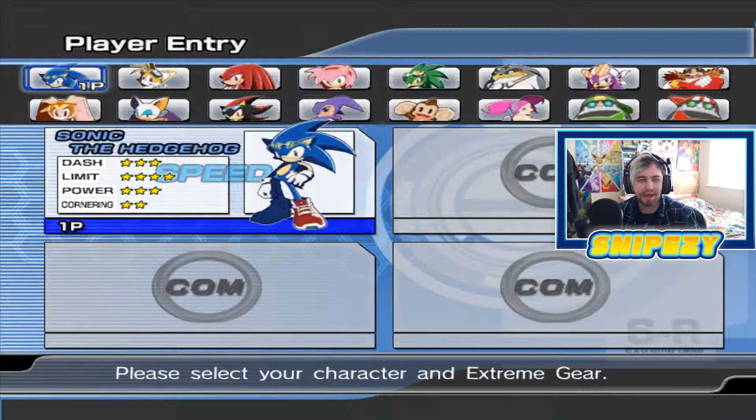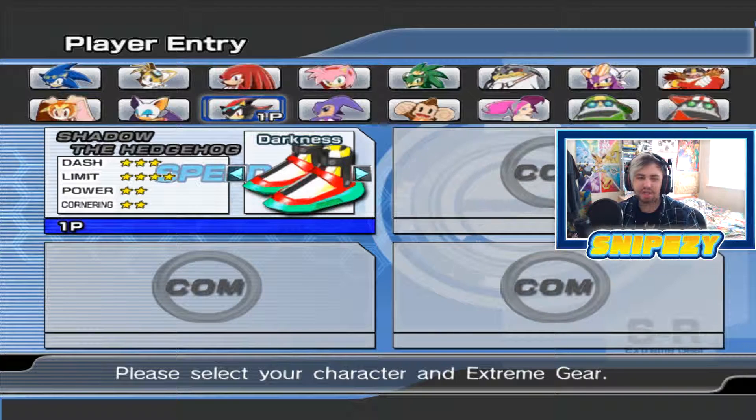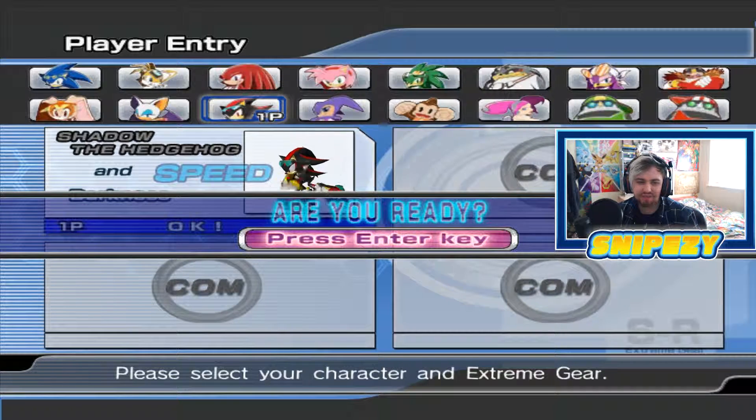This time we are going to be playing as a character that has a unique extreme gear — Shadow the Hedgehog. If you select this character you can see that his extreme gear type is actually hover boots, or hover shoes — whatever you want to call them. They are super awesome. He is not on a board; he is using his shoes to hover. Let's go ahead and check it out.